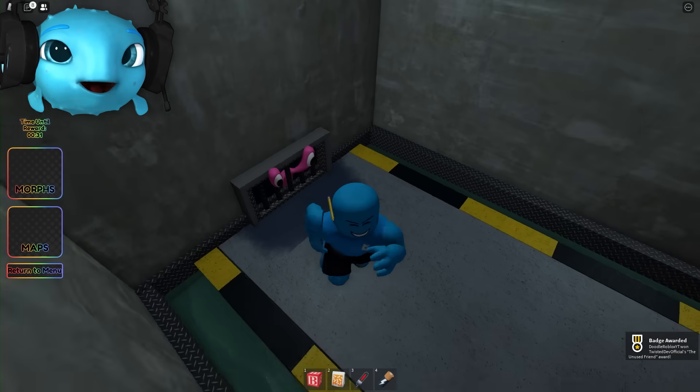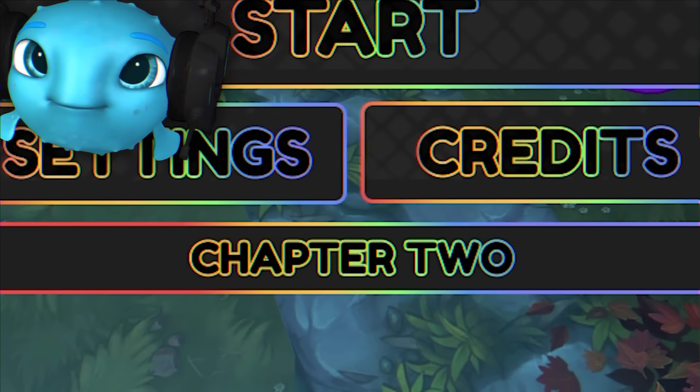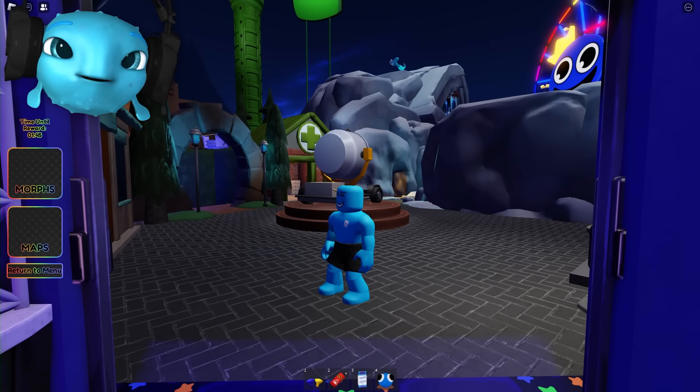You can find Pink right here. And boom, now we have the badge and we can use the Pink morph. Because it is more appropriate, I am switching to Chapter 2 and teleporting to the Chapter 2 map.